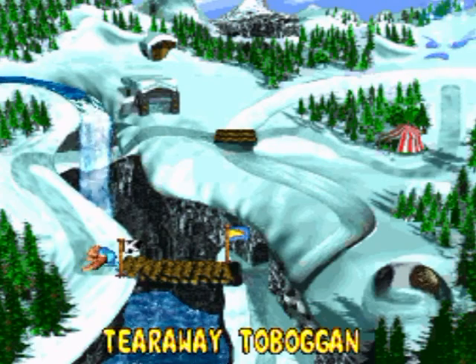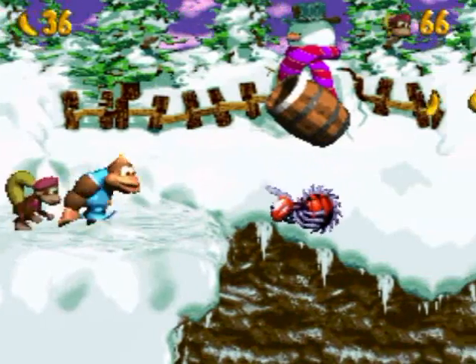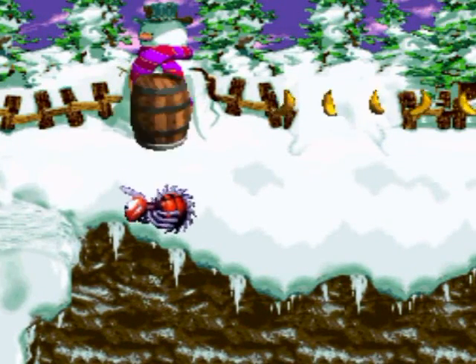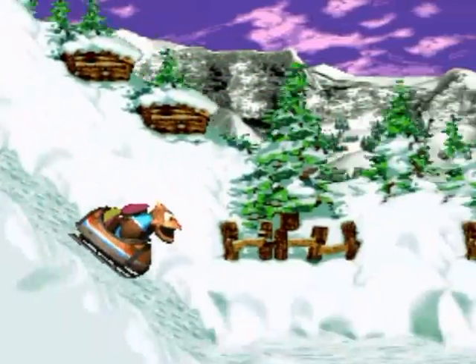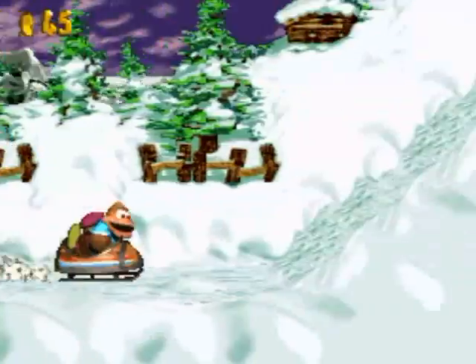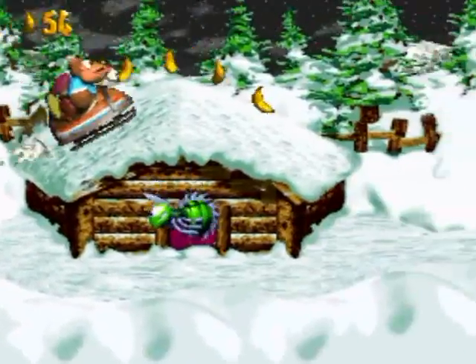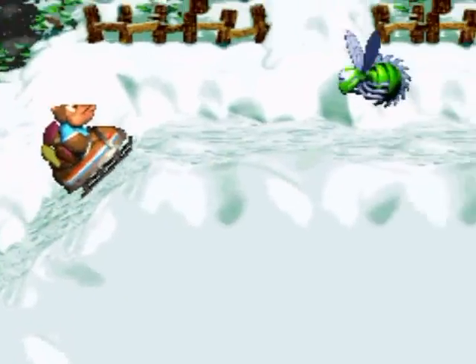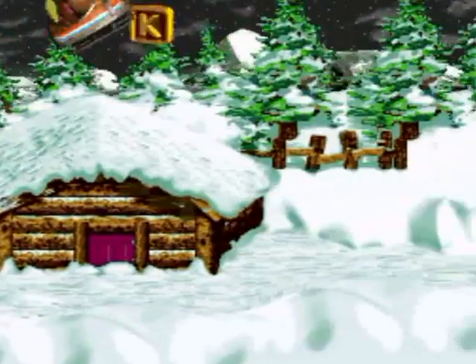I think I'll do one more level against my better judgment - Tear Away Toboggan. And you probably know what kind of level this is going to be. If you guessed sled, you would be correct. Be on the lookout for stuff just like on Demolition Drain Pipe - bonus areas and whatnot around the area. Hopefully I can do this in one shot.